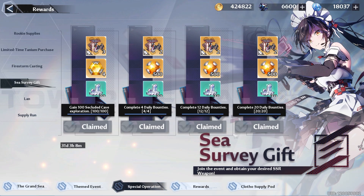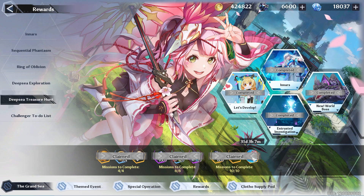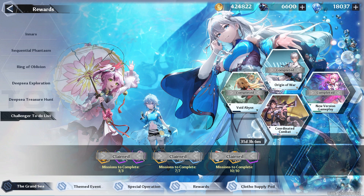Then we have our Sea Survey gift, and by now you should have done enough things to be able to get your free SSR selector, especially since we have an extra 10 shards in this event. Which brings us to the Grand Sea tab, where you can do the Deep Sea Treasure Hunt — if you do a lot of things inside Enners, you're going to be able to knock this out and get quite a few rewards, on top of the Challenger to-do list, where if you do most of the challenges, you're going to be able to get a lot of extra rewards as well.